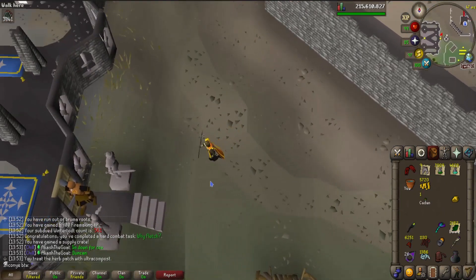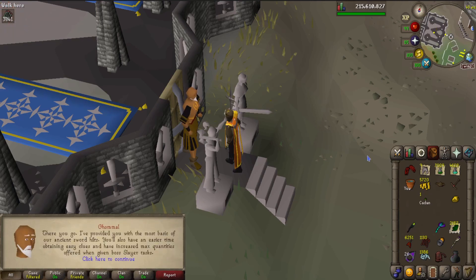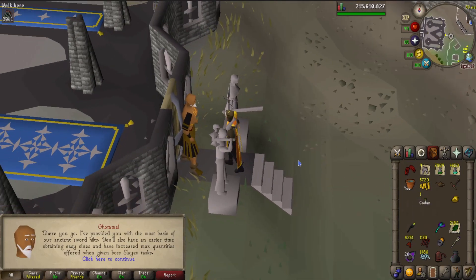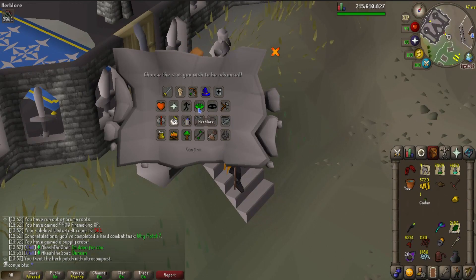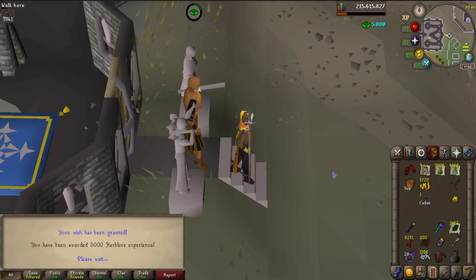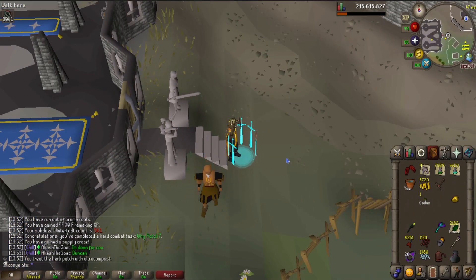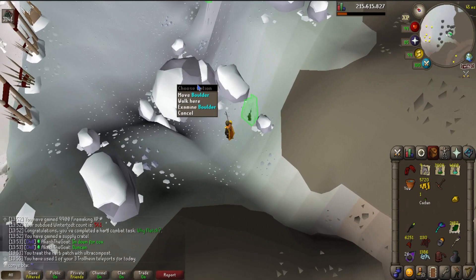Time to claim the Guthix's Hilt for completing easy combat achievements. I get the basic bronze Guthix's Hilt, which gives three teleports per day to the God Wars Dungeon boulder, a 5% increased chance to get easy clues from all sources except implings, and slightly increased boss slayer task quantities. There's also an antique lamp — I'll use that in Herblore for 5,000 XP. The teleport animation is really cool, taking you right next to the boulder.